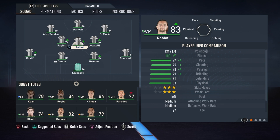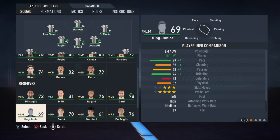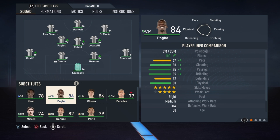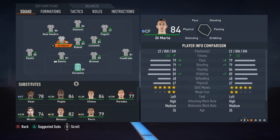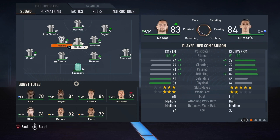In midfield we have players like Rabiot, Fagioli, Locatelli, Paul Pogba, and Paredes. The one player I'm going to put here will be the one and only Angelito Di Maria — I always like to use him in this type of formation as a left CM. He is super fast and agile, and will increase your midfield speed a lot. If you put Rabiot there, your midfield speed is going to be way too low — I really do not like Rabiot this year. He is way too slow and will slow your game down too much.